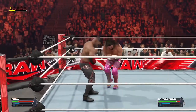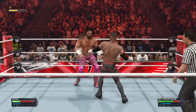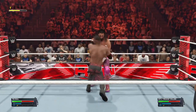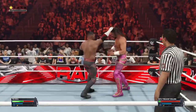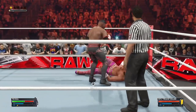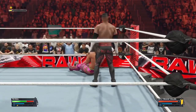An elbow will break that up. What grace — float over to the DDT! Jarring European uppercut. He's got something coming. Standing dropkick — great ups! Another dropkick, great athleticism. Love him or hate him, Seth Rollins is arguably one of the best in-ring competitors in all of WWE today.